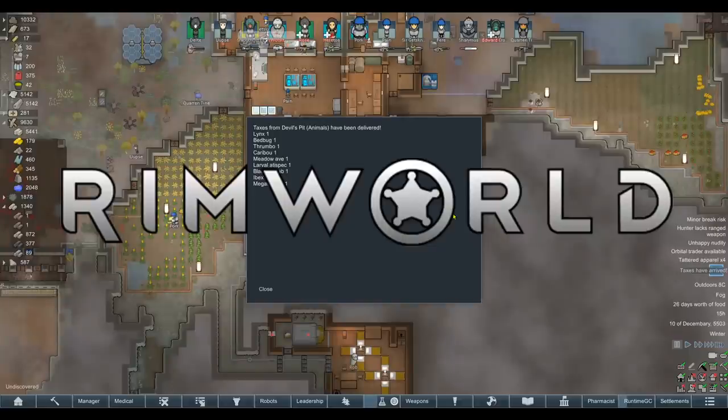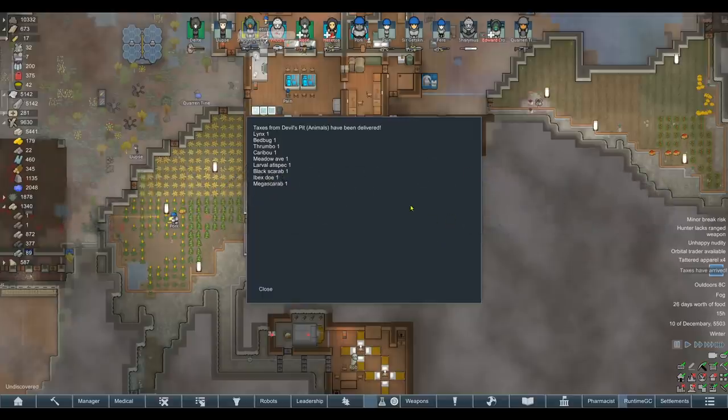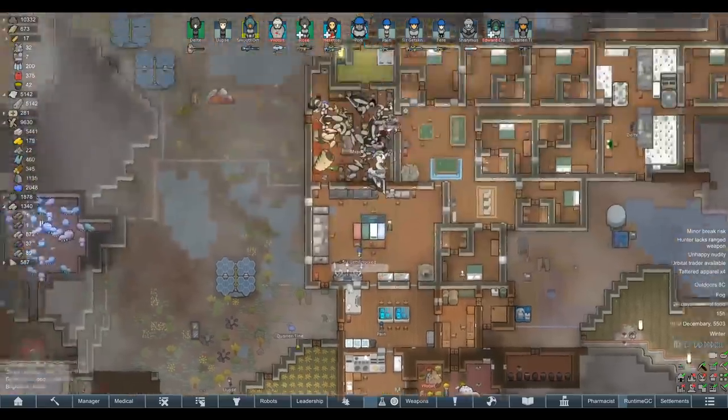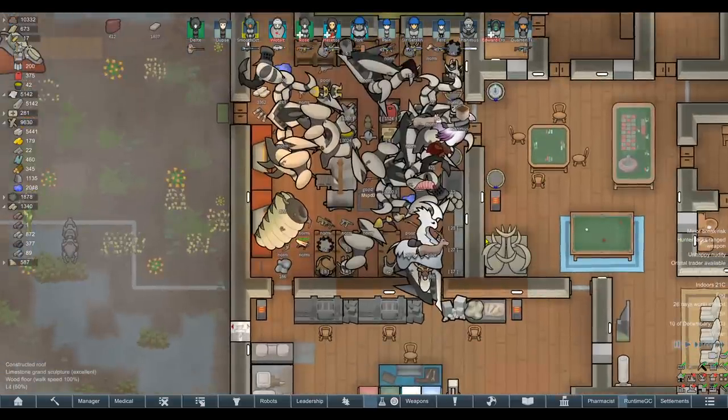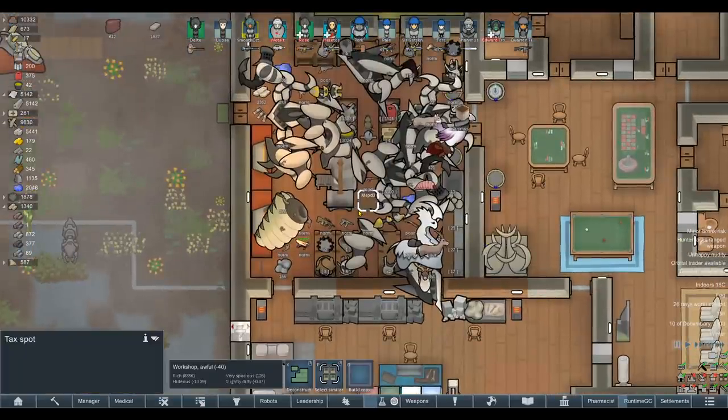Welcome everybody to RimWorld. Yesterday we had an animal bill waiting to be resolved. I resolved it, and since then the animals have literally just this second been delivered. So we have, from the Devil's Pit: one lynx, one bedbug, one thrumbo, a caribou, a meadowave, a larval antispec, a black scarab, an ibex doe, and a mega scarab — all of which are in our stockpile. I had no idea the tax spot would also be for the animals, but there we are.